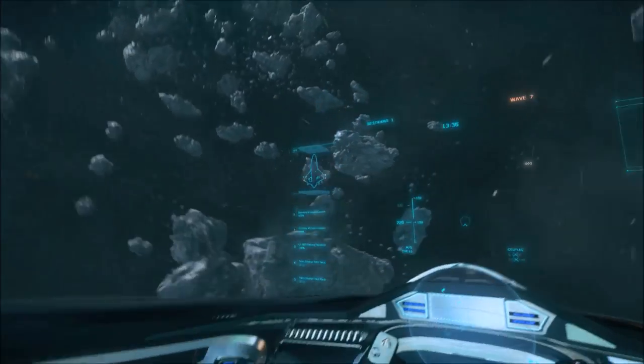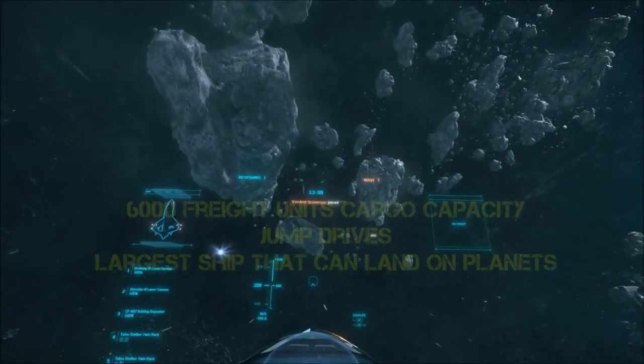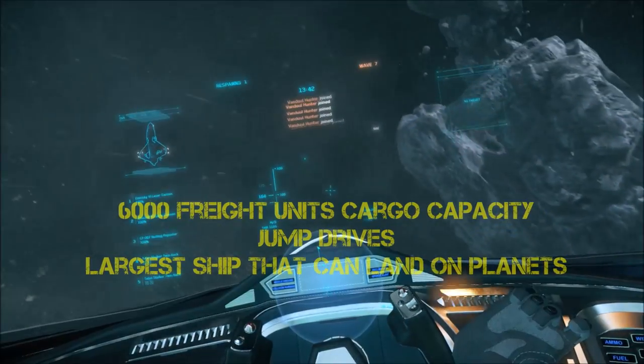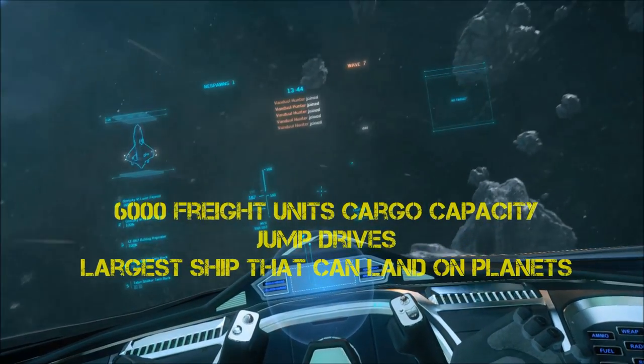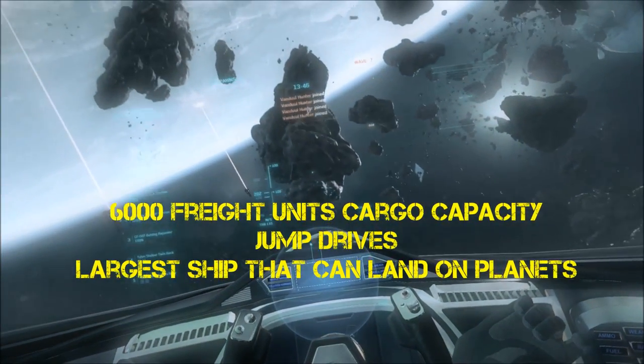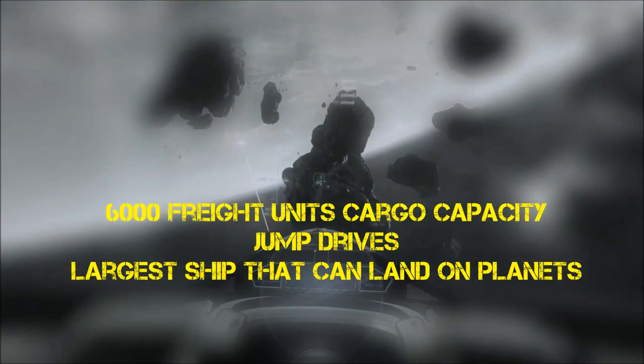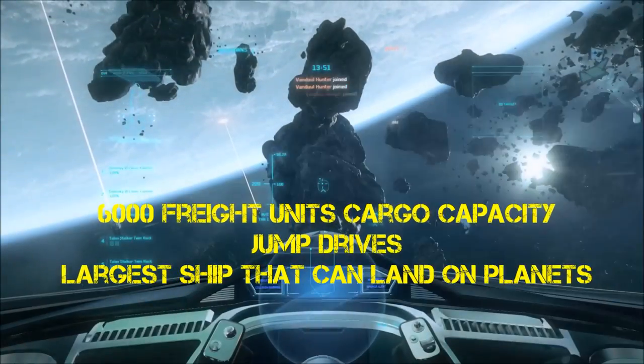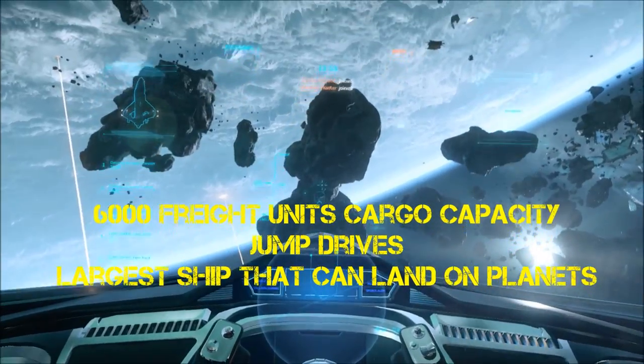She has a cargo capacity of 6,000 units — that's over 21 Freelancer Max cargo sizes. That's insane. You're going to be getting so much money from trading with this ship. She comes with a jump drive, and she's also going to be the largest ship that can land on a planet. She's going to be a trading beast.